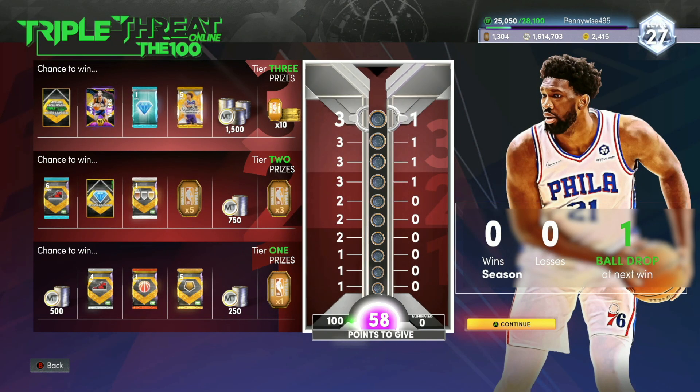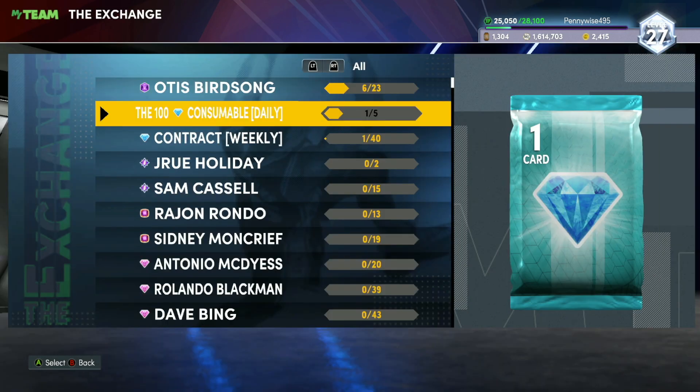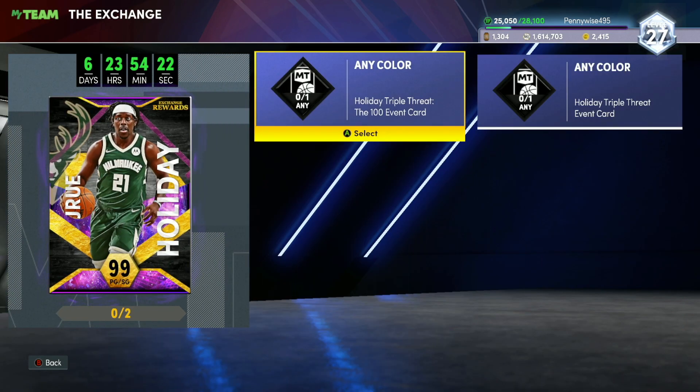If we look at Trip With It Online, if you guys see in the top left of the screen, there is going to be the Drew Holiday Trip With It Online Exchange. Once you guys get one of those, you can come over to the exchange and exchange one of the two for this Dark Matter Drew.